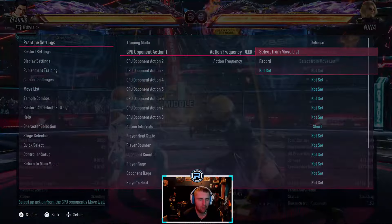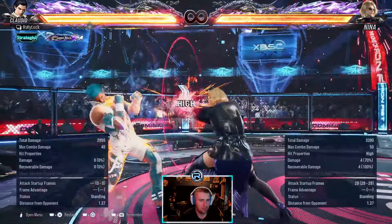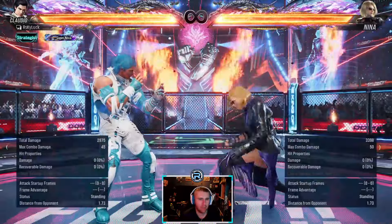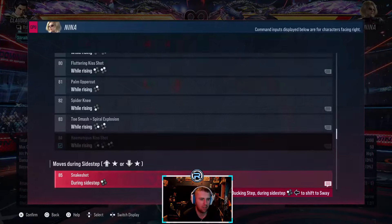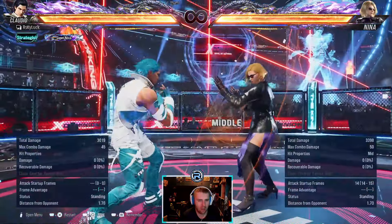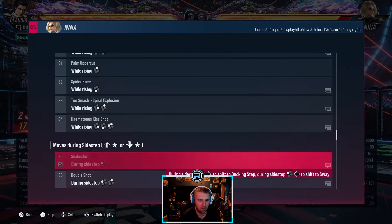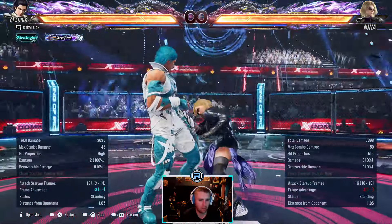That's the side roll thing we already covered, which she has from while-standing. One two three again, but you can duck the second hit - gives you two opportunities to duck. Sidestep one - it says minus ten but ignore that because she can do sidestep one into the sway thing, so that's where her main pressure comes from. I don't know the input though because I'm not a Nina player.